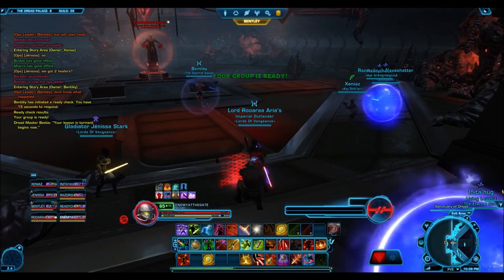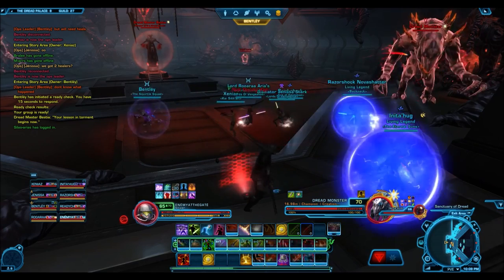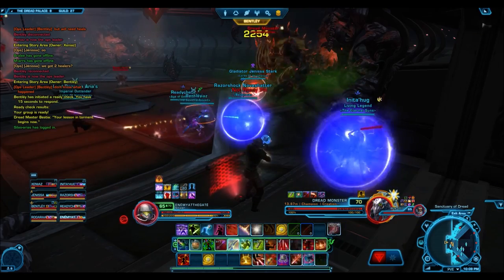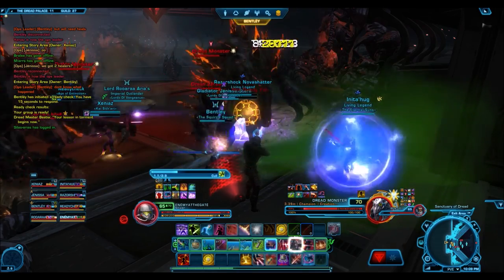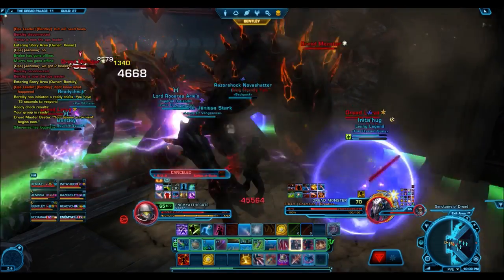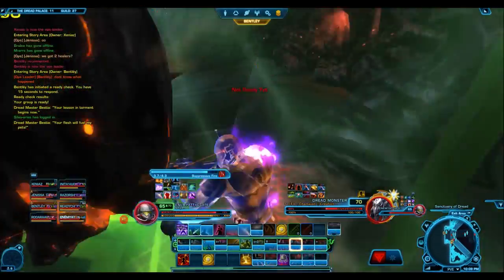In this video I'm leveling up my sniper. He is a fresh level 65 and you'll see him very quickly get to level 70. Keep in mind I do have the Dark vs. Light XP gear, which gives me 50% XP, and I also have an XP boost active, so that's 75% more XP than what you would normally be getting.